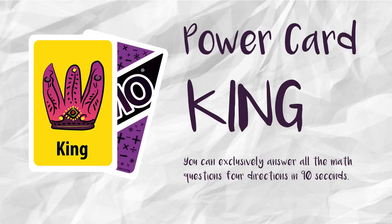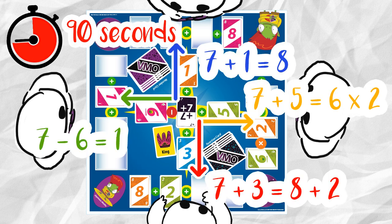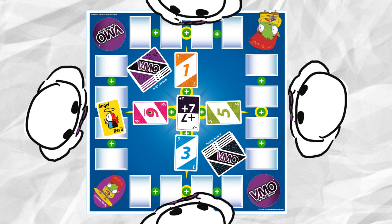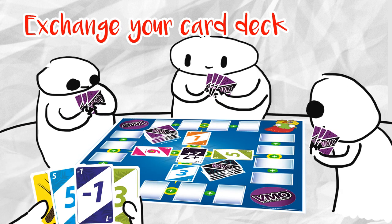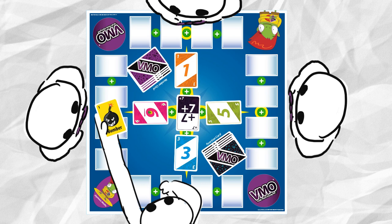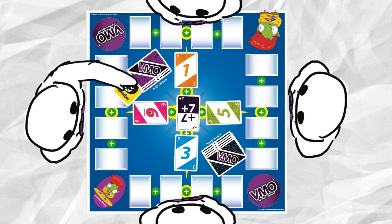If you have a King card, you can exclusively answer all the max questions for direction in 90 seconds. With an Angel Devil card on hand, you are forced to exchange your deck of cards with any player you choose. With Bomber 1, 2, and 3 cards, you can choose to bomb any player, making them take extra cards from the number card bag according to the Bomber quantity on the power card.